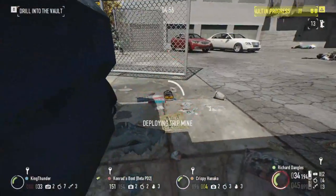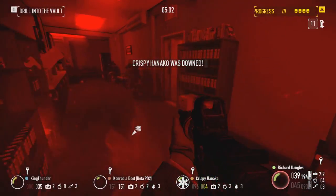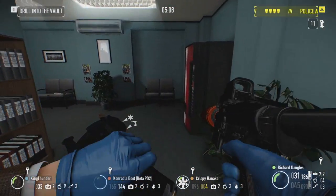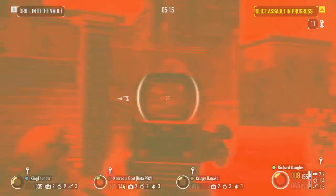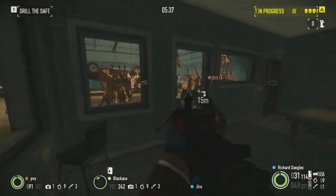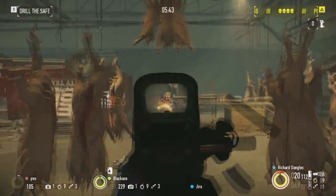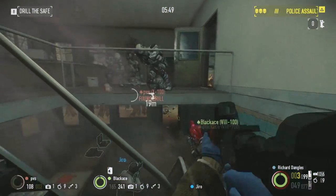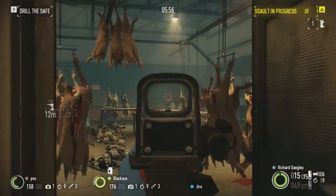While assault rifles can generally accommodate a variety of builds, I wanted to center mine on being straightforward and easy for newer players, providing a balance of offensive and defensive capabilities. For weapon mods, we'll start with the Fire Breather nozzle, providing a healthy boost to stability and damage, and allowing us to break the 40 damage threshold assuming you have Fast and Furious. Since the Amcar sorely lacks in accuracy, I would suggest equipping the accuracy boost if you have one available. For the gadget, the LED combo will provide the biggest boost to stability, though the addition of a laser can make hip firing much more accurate.